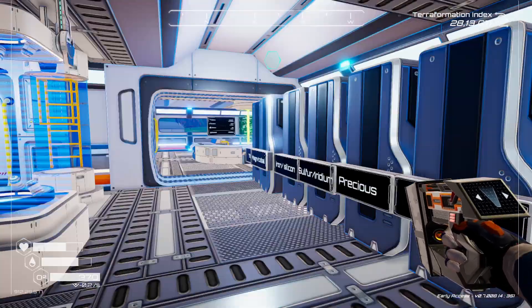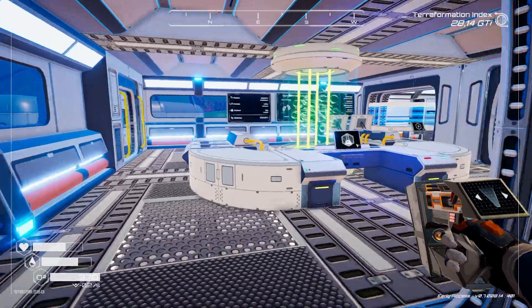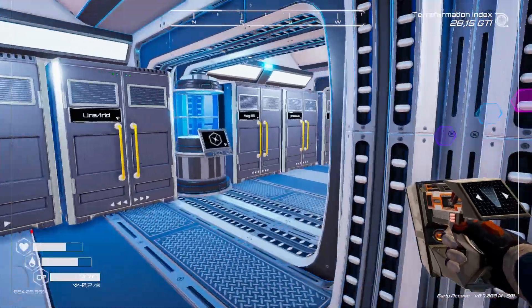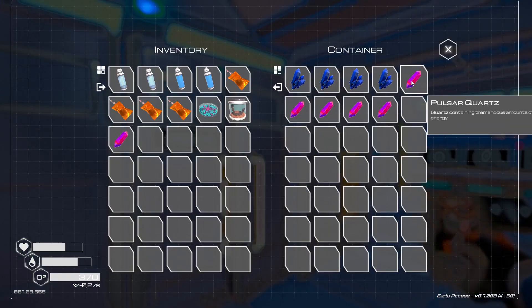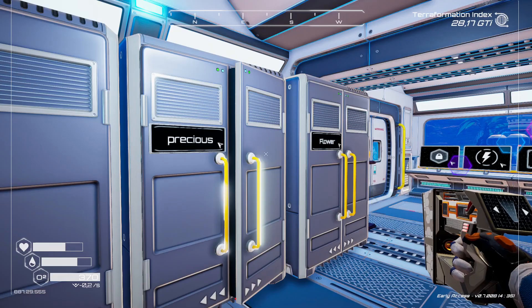We are going to work on our teleporter. We are going to check out how many I have. I need six — one, two, three, four, five, six. That is good for two.